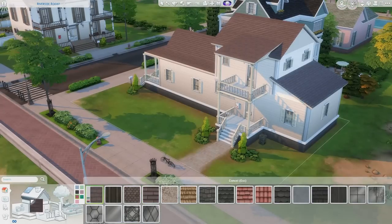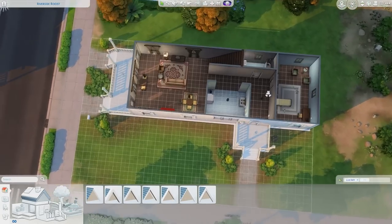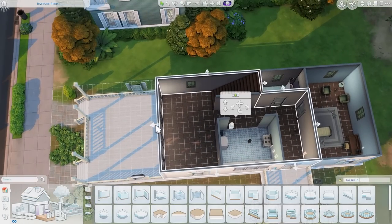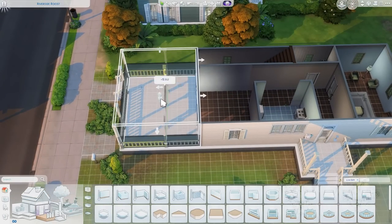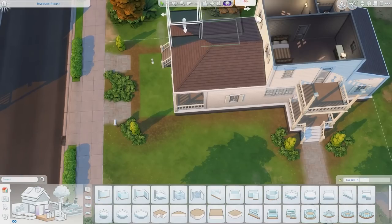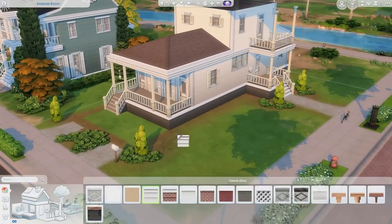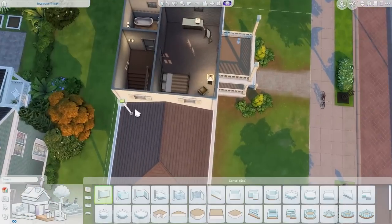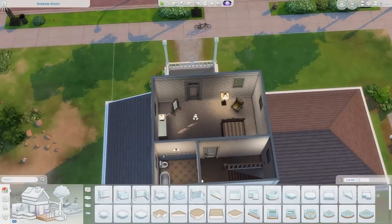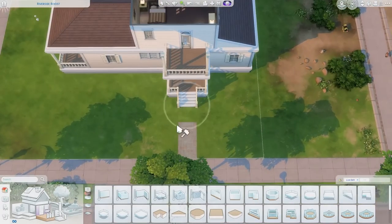Hi guys, welcome to another part of my renovating base game series, where I am renovating the base game builds using only base game. This is a completely base game only build and I am so excited to be sharing another part of it. I recently renovated Johnny Zest's house and I'm really excited to have another one out so quickly. As you can probably tell, I'm renovating Riverside Roost, which is this Willow Creek home right next to the Pancakes house.